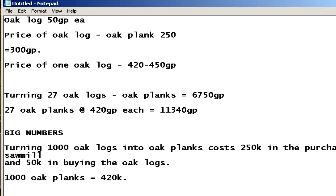So you make about 120 to 150gp profit per log. Talking about a full inventory: turning 27 oak logs into oak planks costs 6,750gp at the sawmill. Twenty-seven oak planks at 420gp each is 11,340gp. So that's quite a lot of profit.